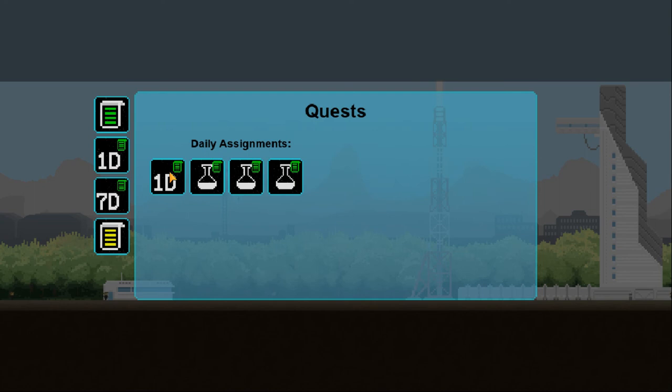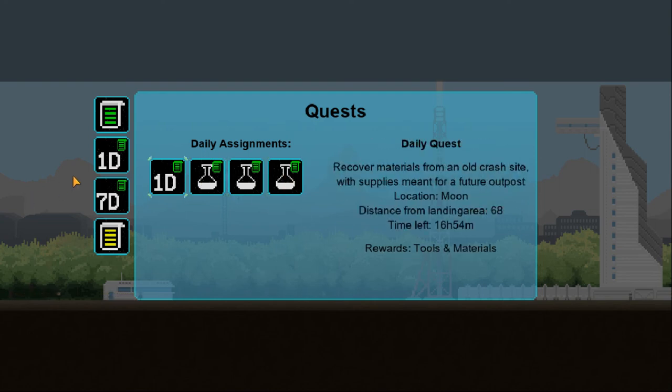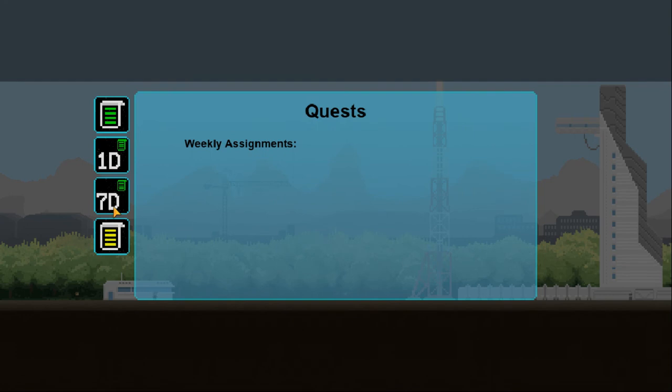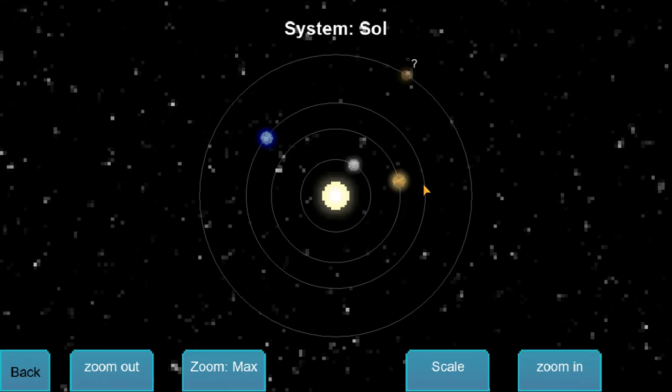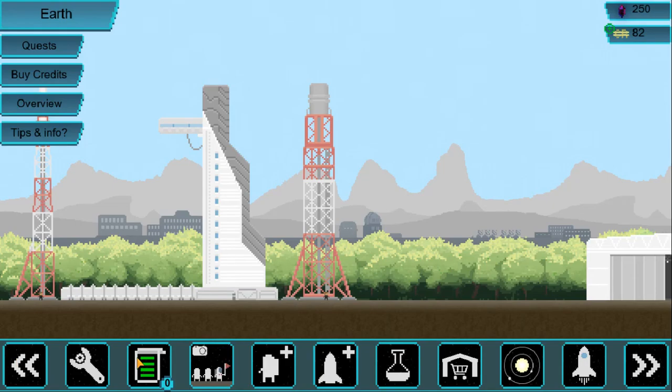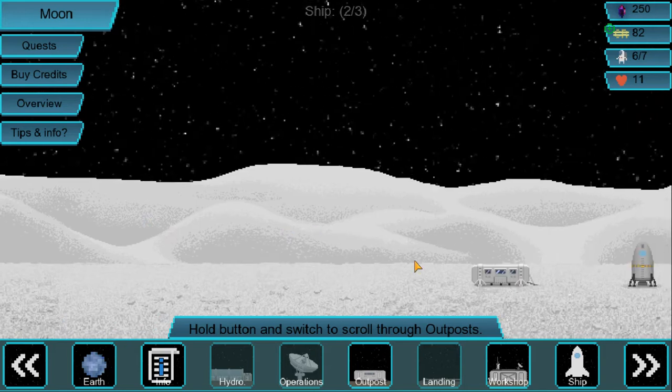Any daily tasks we can do? Daily assignments — two. I don't care about the tech points, I want money. Weekly assignments — okay, yeah, no, that doesn't seem to be an option. Mars? Mars is over there. We're not going to Mars. Oh no, that's Venus. Okay, Mars is over there. That was a little bit embarrassing. But, you know what, that's fine.